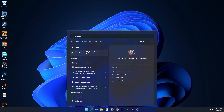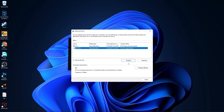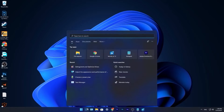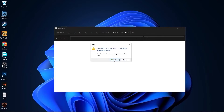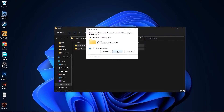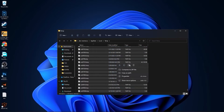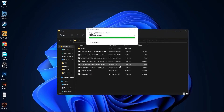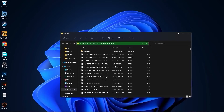Go to the search bar, type optimize, and press on defragment and optimize drives. Select your C drive, press on optimize, then go to the other drives — first press on analyze and then optimize. Go to the search bar, type run, press enter, type temp, press OK, press continue, select all the files and delete them. Then go here again, type %temp%, press OK, select everything and delete them. Go again, type prefetch, press OK, press continue, select everything and delete them.